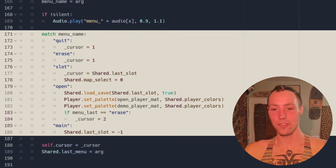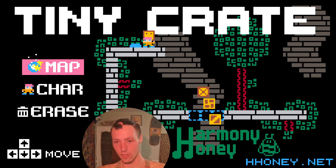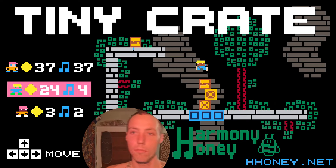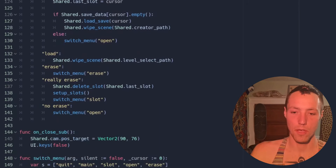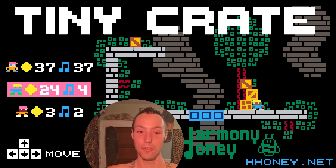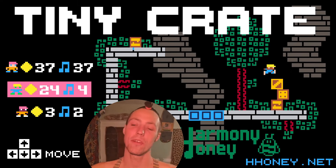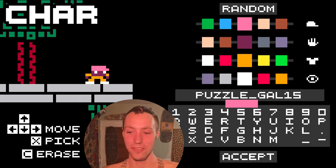The switch_menu function makes the start menu unique — there are all these different menu layers: main, quit, slot, open, erase. These are all different menus that can be switched between. It's a bit hacky but it works. Opening a save file will change the palette of the player to match the save file, and going back picks a default generated palette. Save slots are a new addition in this update — you can now share the game with friends on the same device without deleting your progress. You could also try to have three different high scores across three characters. And that's what I've been up to for four months.